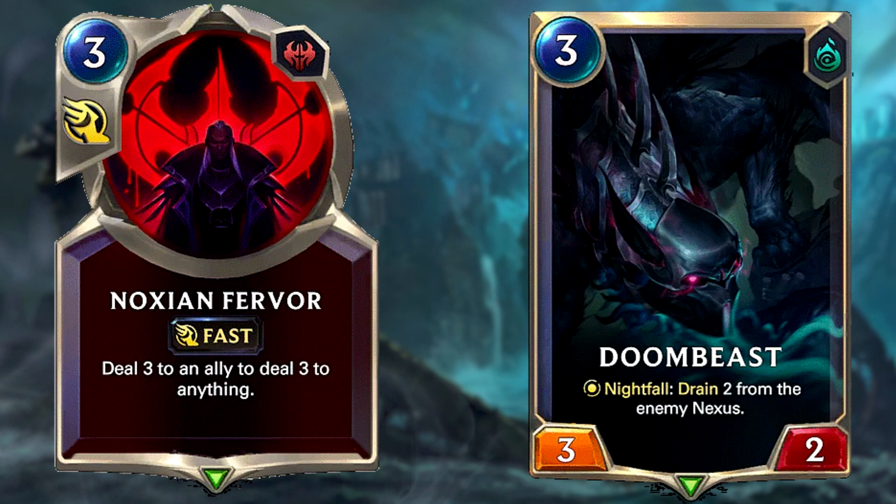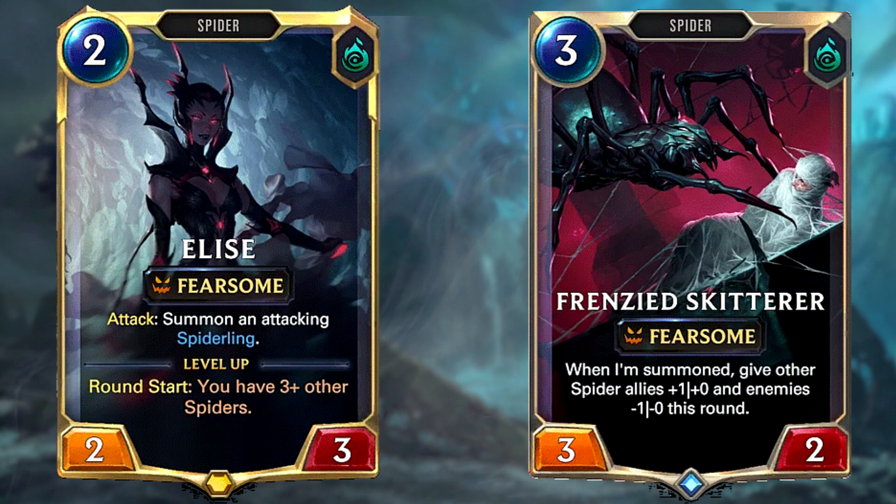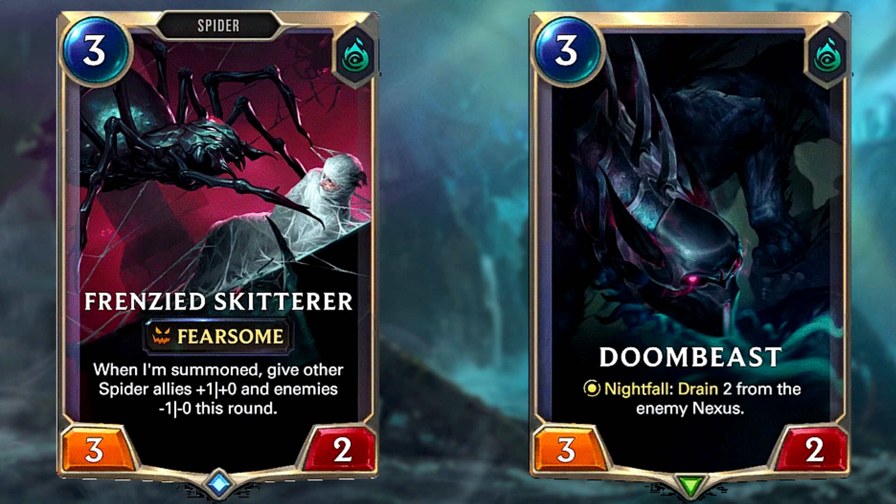The main idea is to burn your opponent as quickly as possible using burn cards like Nox and Fervor and units like Doom Beast. Elise can be quite threatening with all the spiders in the deck, which makes her level up quickly. A Frenzied Skitterer can be devastating on a wide board — all these spiders with Fearsome means your opponent just won't be able to block them. This deck runs the risk of running out of fuel quickly, which is why we run draw cards like Glimpse Beyond and Stalking Shadows. Stalking Shadows is great as we play lots of on-play cards like Frenzied Skitterer and Doom Beast, and Stalking Shadows can create more copies of them so their on-play effects can be duplicated easily.